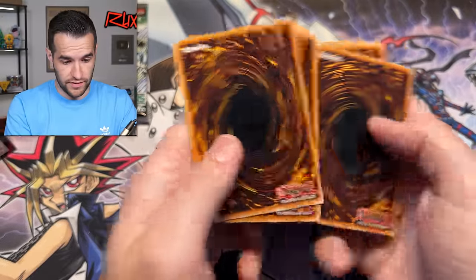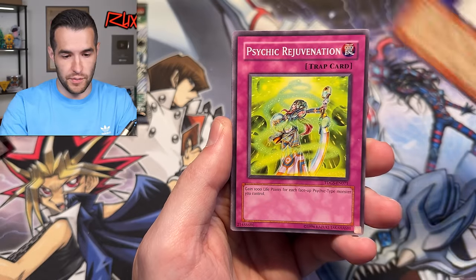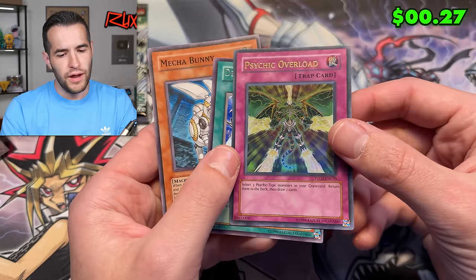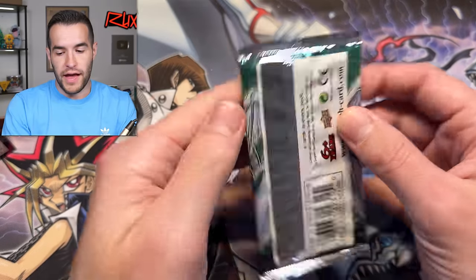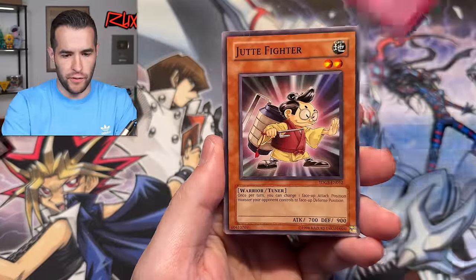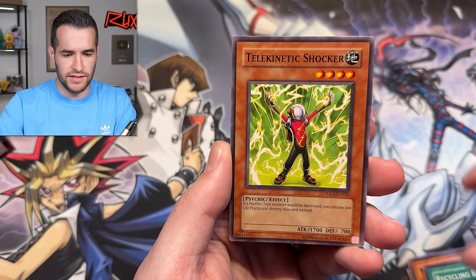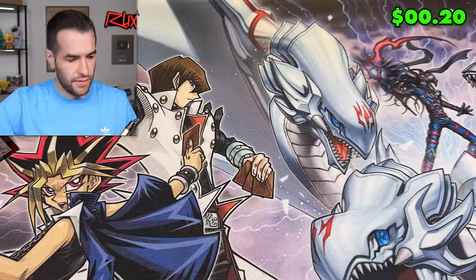We have Tricky Spell, Big Piece Golem, Cycling Batteries. Getting a Charge of the Light Brigade would be big too. Two packs left, and then we're done with the first round — we still got two more rounds after this. All we need is one pack for something big. If we pull one ghost here, it's going to be huge. Psychic Overload — that's an ultra, a bad ultra, but it is a foil. So we'll take it. We're getting our feet wet with some ultra rares — that's good. We have Remote Revenge, Telecadetic Sorcerer, Junk Barrage. Not too crazy.